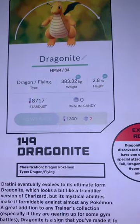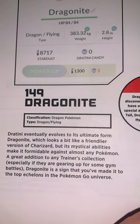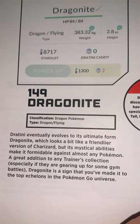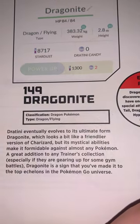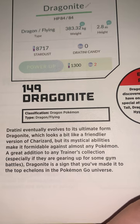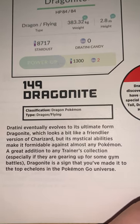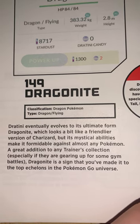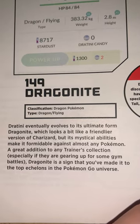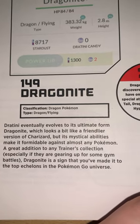Dragonite — 84 HP. Classification type: Dragon Pokémon, Dragon and Flying type. Dratini eventually evolves into its ultimate form Dragonite, which looks a bit like a friendlier version of Charizard, but its mystical abilities make it formidable against almost any Pokémon. A great addition to any trainer's collection, especially if they are gearing up for gym battles. Dragonite is a sign that you've just made it to the top echelons of the Pokémon Go universe.